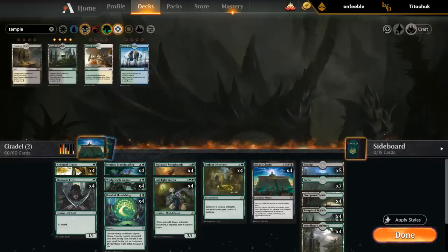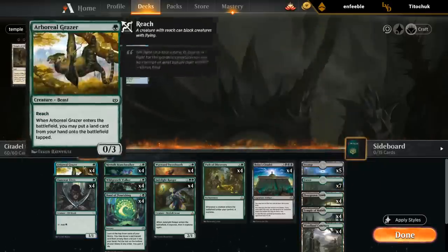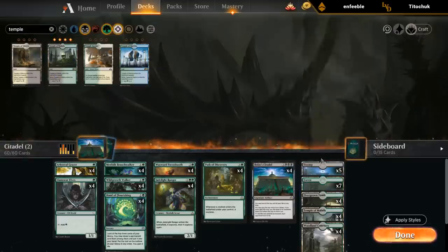We want to be able to cast a Citadel before turn six. With 17 swamps we're about where we want to be, and we still have 11 untapped green sources for the one-drops on turn one. Ideally we'd have 12 or 13, so I could see cutting a Swamp and adding a Forest.